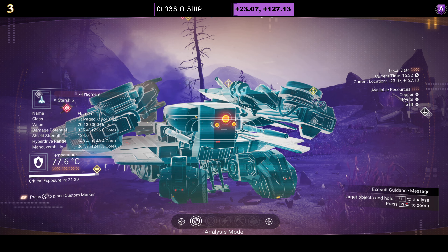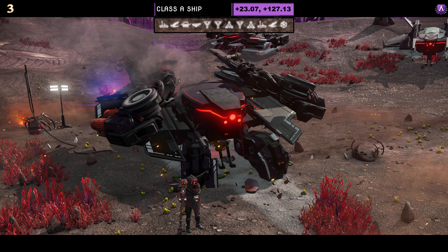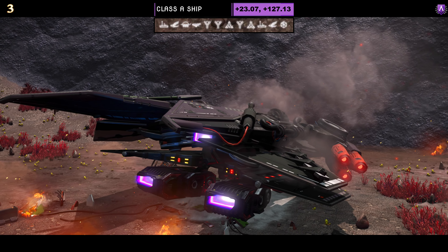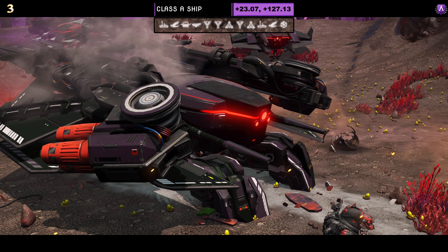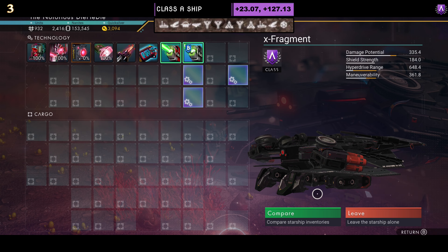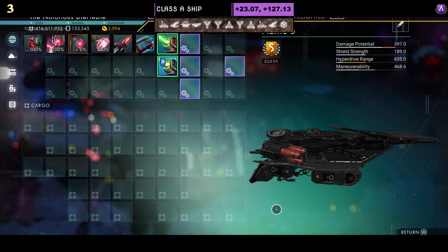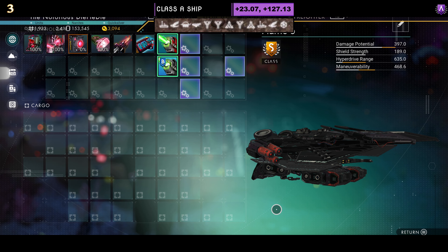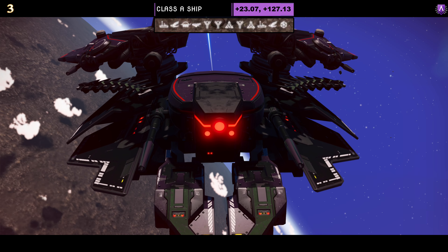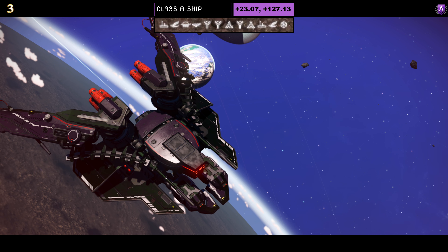Ship number three in today's list. This one is another Class A ship, coming in the colour scheme of black and red. It is a dragonfly shape with full size wings and tank feet, and three eyes on the front. Supercharged slots as an A class: three over on the right, two that are grouped. As an S class, three are stacked together — not a bad little layout. In the air, all dragonflies look amazing. I am a big dragonfly fan, and this does look really nice.